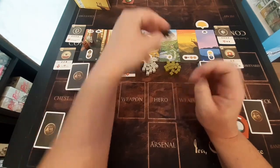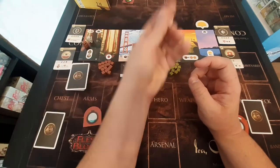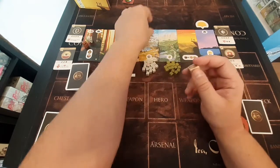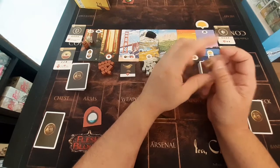In the middle tile we place the bear token. This represents the wildlife, and we place this in easy reach of everyone. Anyone who lands on this will be able to roll the dice and they get a bonus action.